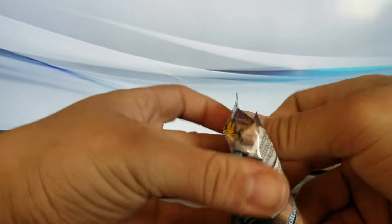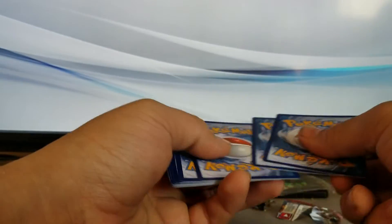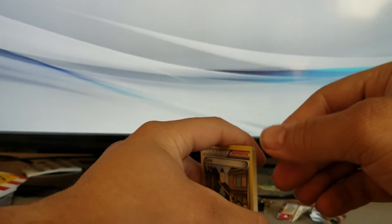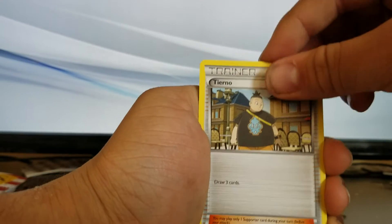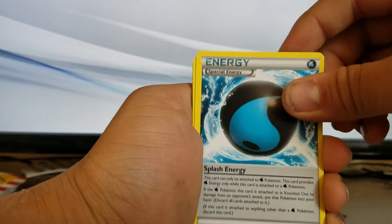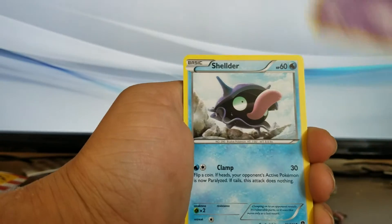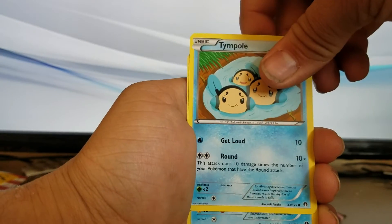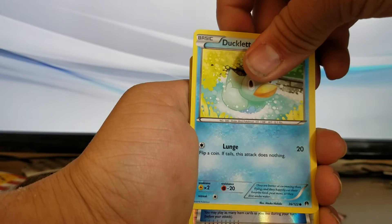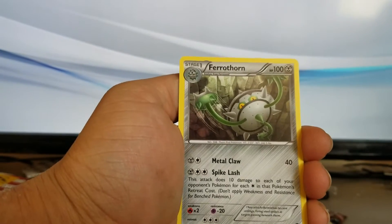All right, and for the last pack. Oh yeah, by the way, it's April Fool's Day the day I'm recording this — have you guys tricked anybody yet? All right: Tierno, Sudowoodo, energy, Numel, Honedge, Shellder, Tympole, Ducklett, a Bursting Balloon, Rhydon. I'm telling you, BREAKpoint is not the best set to get packs from.